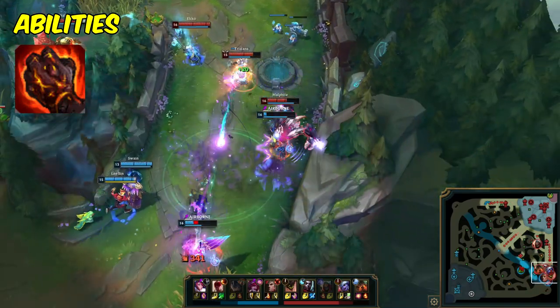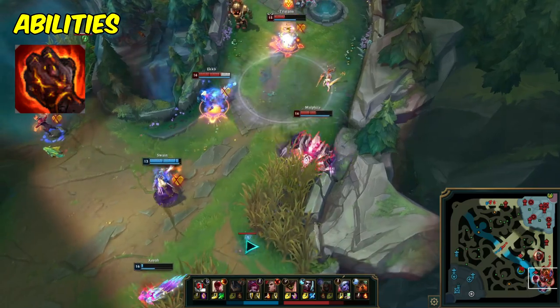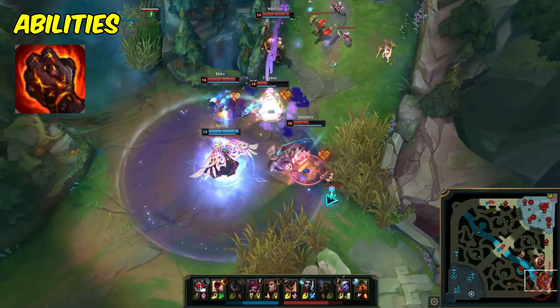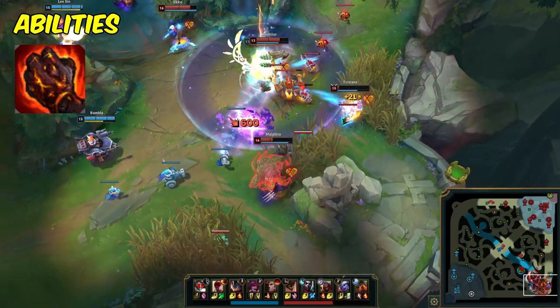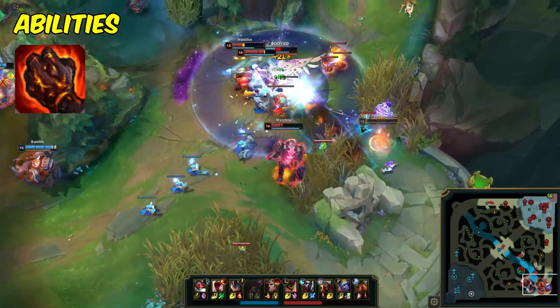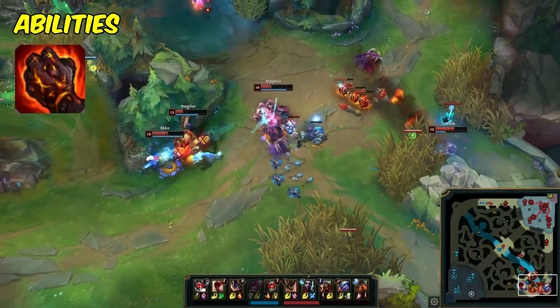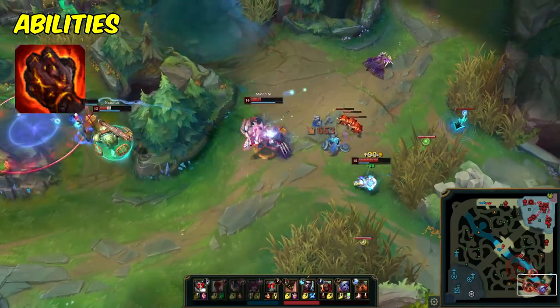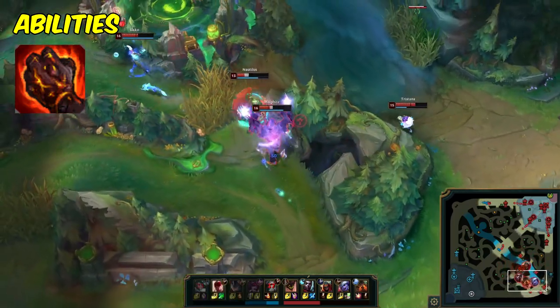In AD matchups, by level 7 or 9, if you're investing a lot of points into your W, you'll be able to relatively easily stat check enemy AD laners. If you're feeling out your trades or it's early game and you don't feel like you have enough stat potential to win all-ins, you can use your W simply as an auto reset and then go for shorter trades. If you win longer trades however, you can continue to take advantage of the on-hit damage of this ability to simply smack them. Because of this, in any AD matchup, I would highly recommend maxing W most often.